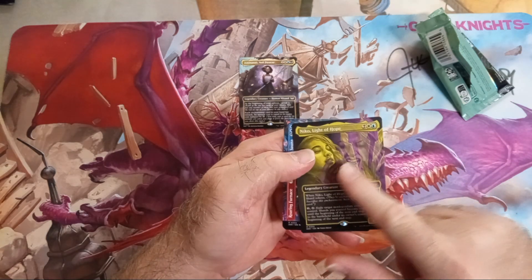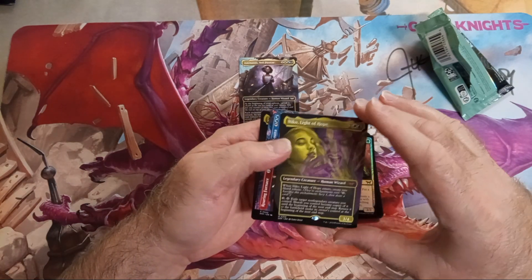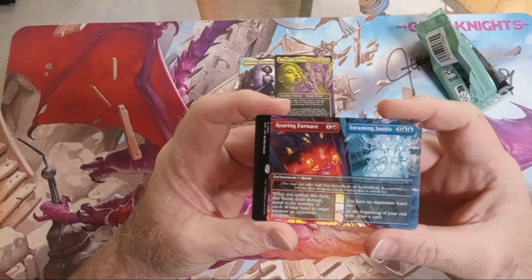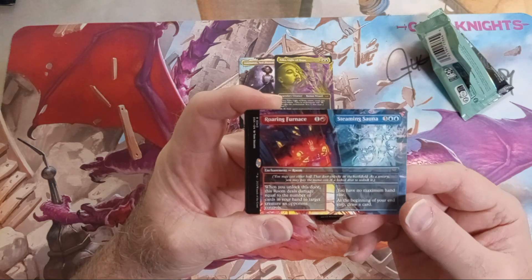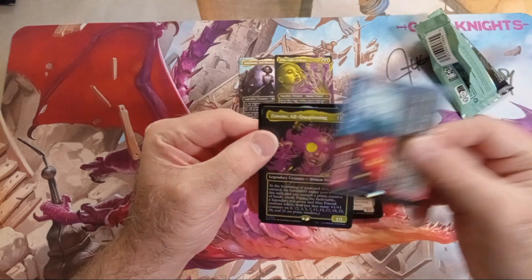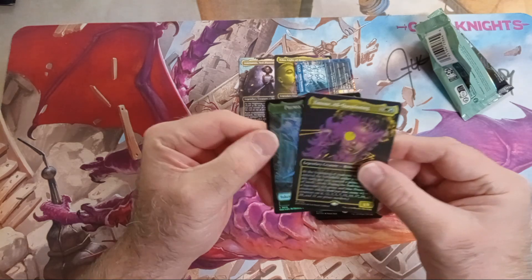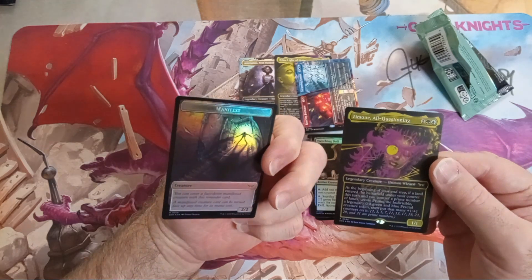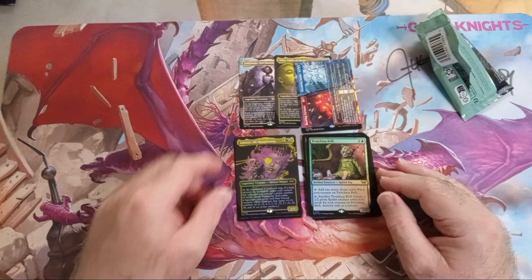Mythic and foil — really cool to show the fear and the hope. We got a Roaring Furnace — no maximum hand size at end step — that's pretty cool, and for five mana that's actually very good. We also got the All Questioning, and that's it. That's a pretty cool token, and we got the manifest thing.